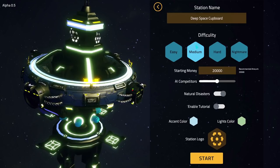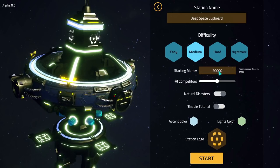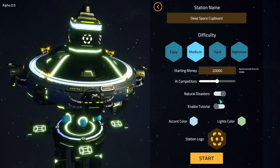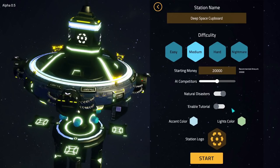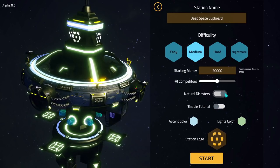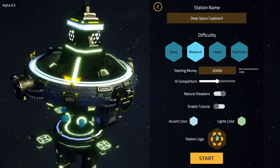In terms of settings, we'll keep everything on default - medium difficulty. We shall start with 20,000 money. Not entirely sure what currency we're working in - credits, dollars, or space monies? We've got eight AI competitors. These toggles did confuse me a little bit, because there's no indication as to which way is on and which is off. When the toggle is to the left it's off, and to the right it's on. So we are going to have natural disasters, but the tutorial won't be enabled.